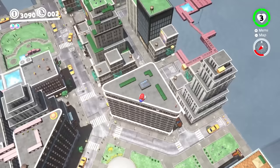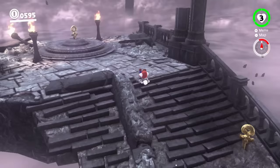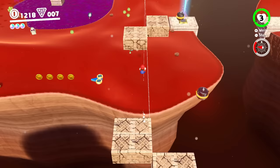Those four are the Cloud Kingdom, the Ruined Kingdom, the Dark Side, and the Darker Side. All four of these kingdoms have one thing in common: they're all much smaller than the others, which is why I've decided to label them Mario Odyssey's mini kingdoms. Welcome to the second episode of Level by Level, a series where I analyze levels to see what works about them and what doesn't.